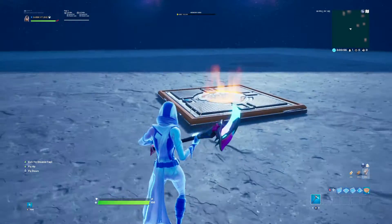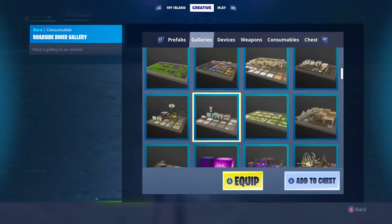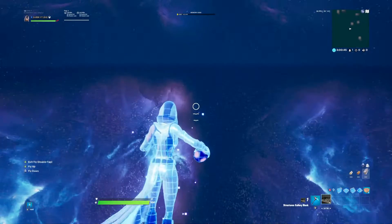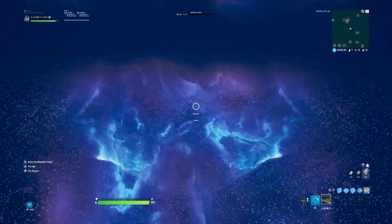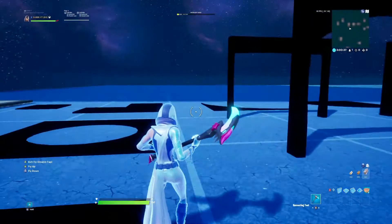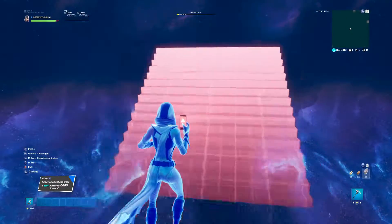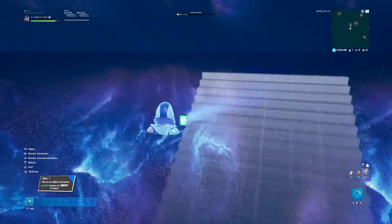Now you can go to the middle of your map — and this is optional — but if you're trying to make a 1v1 map, I would probably recommend putting some stairs in. Go to the prefabs and pop the stairs down over here. I like to use this stair here. Come over here — it's hard to see where you're going, but just stay near the floor.